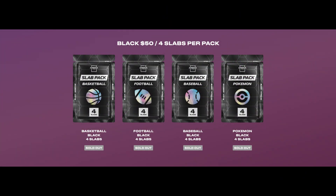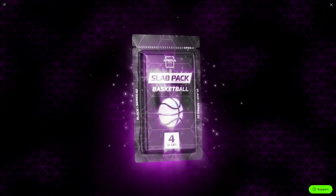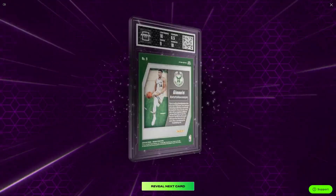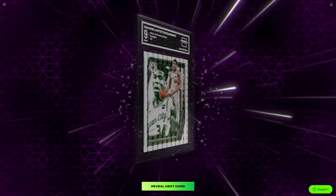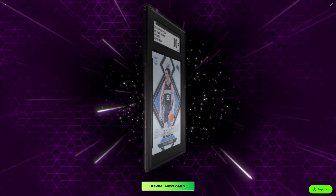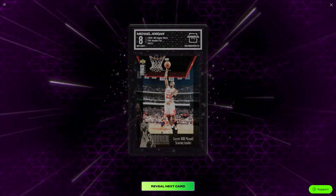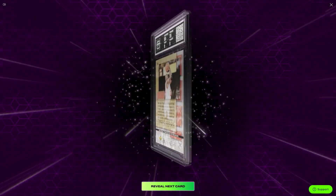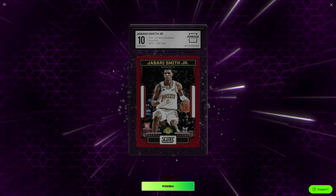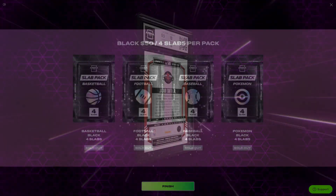Our second pack is the basketball Slab Pack. Our first card is a Giannis Swagger, 2019-20 Mosaic, Arena Club 9. Then we have an SGC 10 Franz Wagner Silver Emergent from Prism — pretty cool. Our third card is an Arena Club 8, 1995-96 Upper Deck Jordan Collection, Michael Jordan — pretty cool card with subgrades on the back. And then Jabari Smith Jr., Arena Club 10, Score from Chronicles, numbered card out of 149.